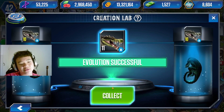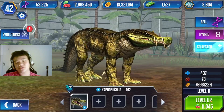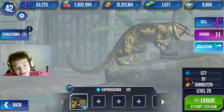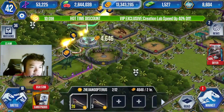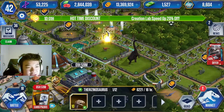We also have Caprasuchus ready to be collected at level 11, which is fairly useful — 577 health and 97 attack. Very nice indeed.